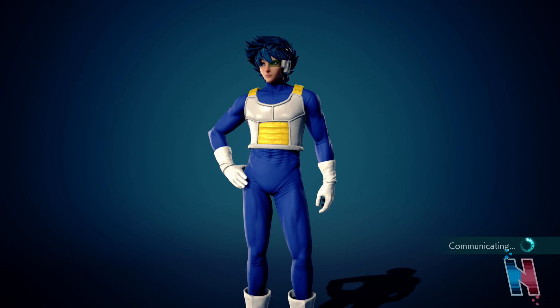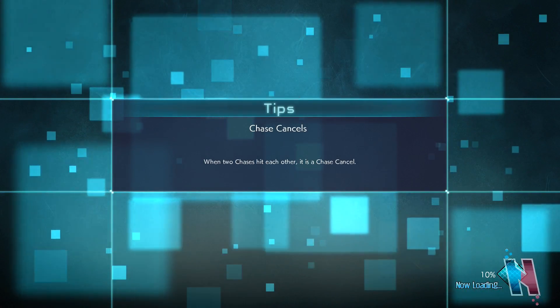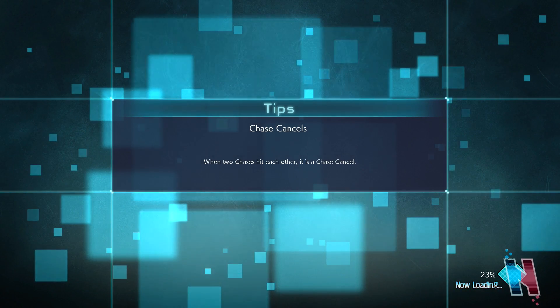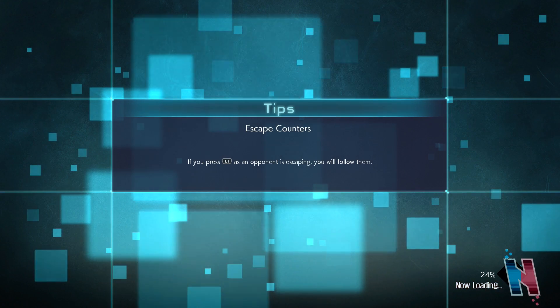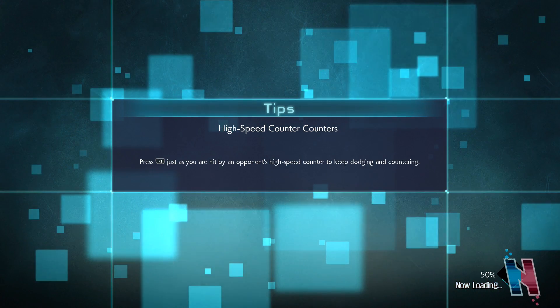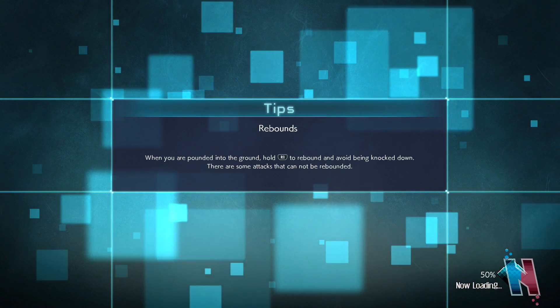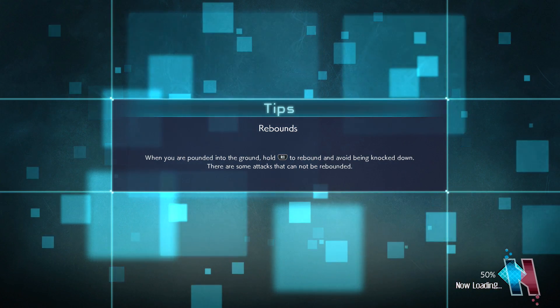That's me! Chase cancel - when two clashes hit each other it is a chase cancel. Escape counters - if you press L1 as an opponent is escaping you will follow them. High speed counter - press R1 just as you're being hit by a high speed counter. There's obviously a lot of stuff that we have to learn as we play the game.